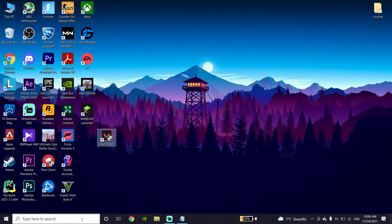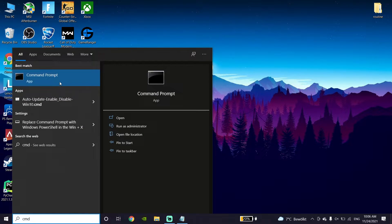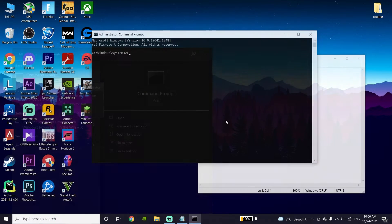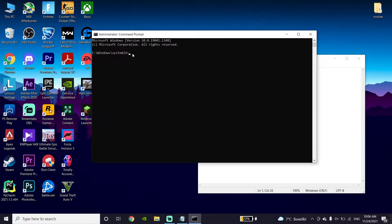Just type CMD right over here and open Command Prompt, then click on Run as Administrator to run CMD as administrator. Go ahead and check my description, copy the command from there, then go back to the Command Prompt, right-click to paste the command, and press Enter on your keyboard.